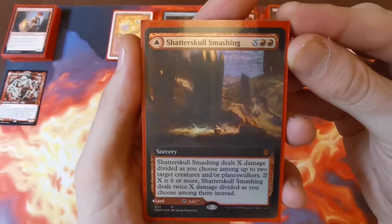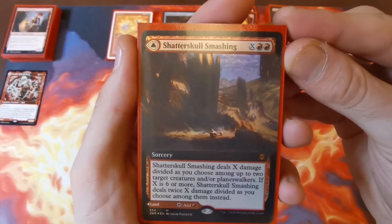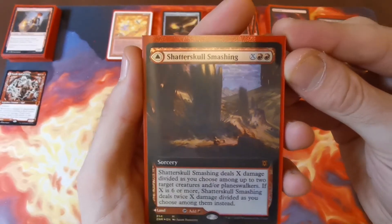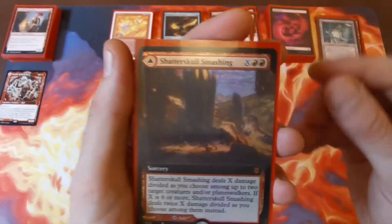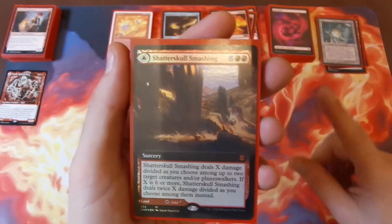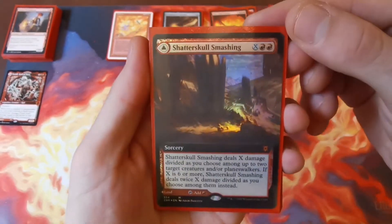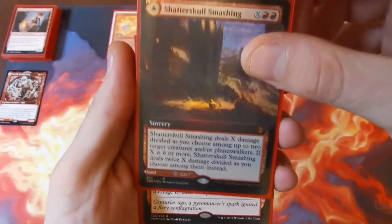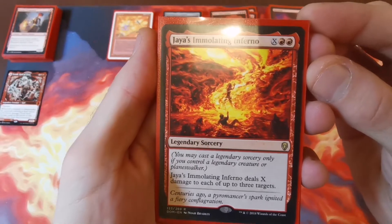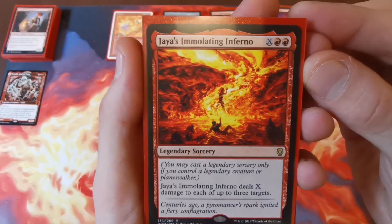Shatterskull Smashing — X and two red, also a land flip. Deals X damage divided among up to two target creatures and/or planeswalkers, and if you deal six or more it deals twice that damage. A nice way to get rid of two or three bigger problems, and with Toralf hopefully you'll ping that excess damage across to hit other annoying pieces or knock down opponents' life. Jaya's Immolating Inferno — X and two red — you can only cast it if you control a legendary creature or planeswalker, which you should with Toralf. Deals X damage to each of up to three target creatures.